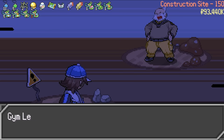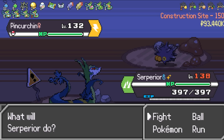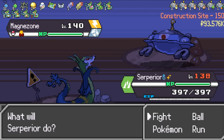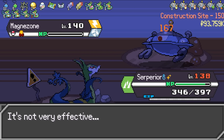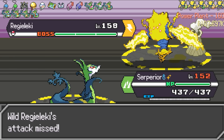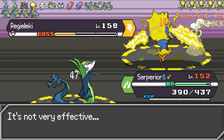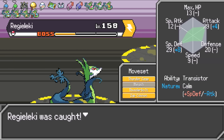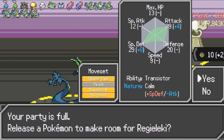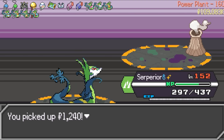On floor 150, we battle Gym Leader Wattson, who — to my surprise — used Electric Pokemon. Who would have guessed? But nothing notable happens here; it's just another day for Serperior. Running into Wattson may have had some meaning because at the power plant we encountered a Regieleki, which was easily taken out by Serperior. Just kidding — we caught it. So the reason why Excadrill was so important is because we needed to remove it from the party to make room for Regieleki. We're here — we made it to the factory and face off against Team Plasma Boss Ghetsis for the final time.